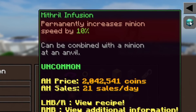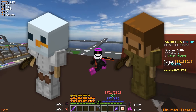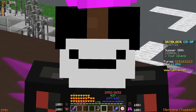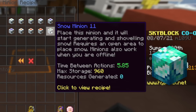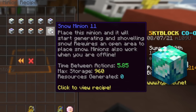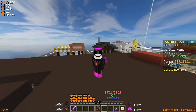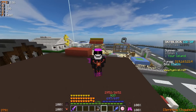The mithril infusion permanently increases your minion speed by 10%. A lot of you probably use snow minions, clay minions, or those traditional minions people say are best for money or XP. To keep things simple: if you are using snow minions, this item is basically useless. The base interaction speed for a tier 11 snow minion with no fuel, no beacon effects, nothing special at all, is 6.5 seconds. Adding the mithril infusion buff only shaves off 0.65 of a second, making it 5.85 seconds. Because the snow minion already has such a quick interaction speed, you just won't notice the effects.